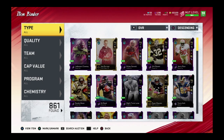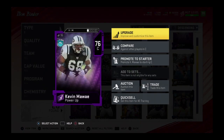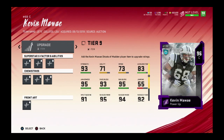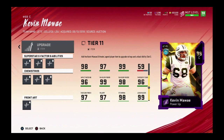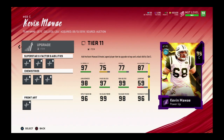One more card that came out today — Kevin Mawae. Keep in mind this is the first weekend with all 99 ultimate legends. Mawae is a card I want to bring to the team. The one thing I hate is that he's a limited. He has 97 strength, 77 speed, 98 awareness, 97 pass block, 99 run block, 96 impact block, 99 pass block power, 98 run block finesse, 97 pass block finesse, and 99 lead block.